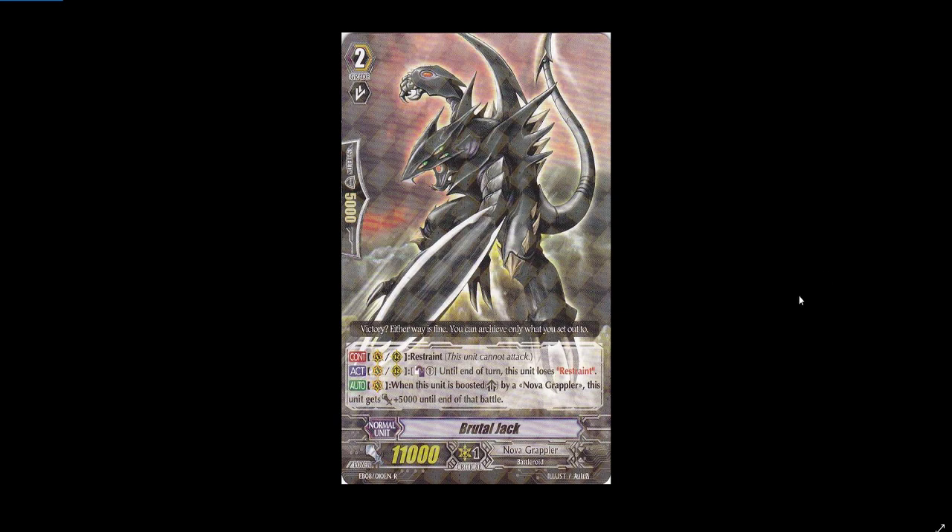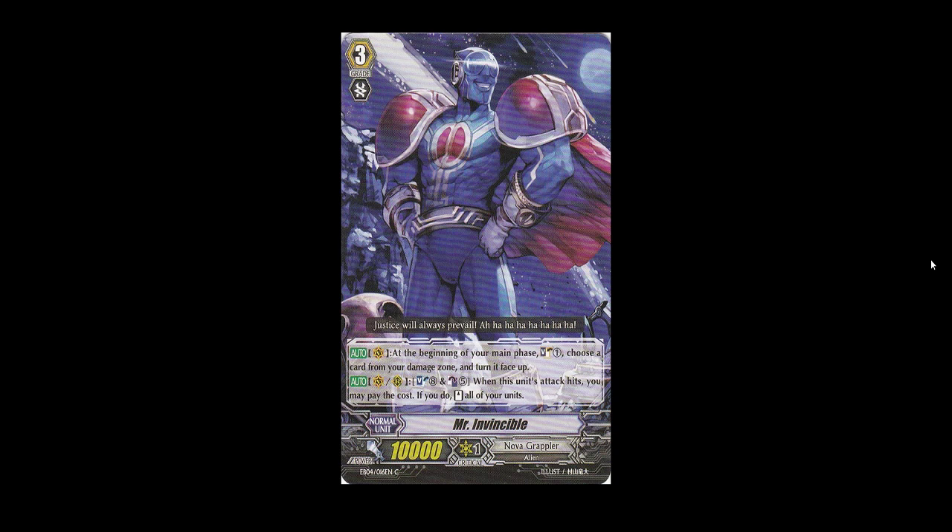Our last unit is Mr. Invincible — another Kamui unit and another mega blast card. His skill reads: when this unit attacks, you may pay the cost; if you do, stand all of your units. It's not a bad card. If they add him with a mega blast to the series, they'll probably remove the 'if it hits' condition and make it 'when this unit attacks' — which would make him so much better than before. These are all cards that had an impact on the show, many of them within the first half of the series.